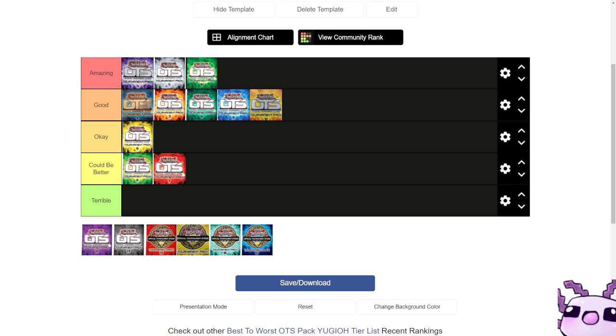Super rares had things like Gren Maju Da Eiza, Crusadia Leonis, Therion Great King Jackal, Orcust Symbol Skeleton, Servant of Endymion, Tenyi Spirit Adhara, Vashuda, Time Thief Redoer, and Salamangreat Rage. The commons include Gigantes, Sea Archiver, Flame Buffalo, Bufferlo, Salamangreat Fowl, Kaminari Attack, High-Speed Riders, Chanbar, Dark Hole, Fire Formation Tenki, and the Primal Being Token.